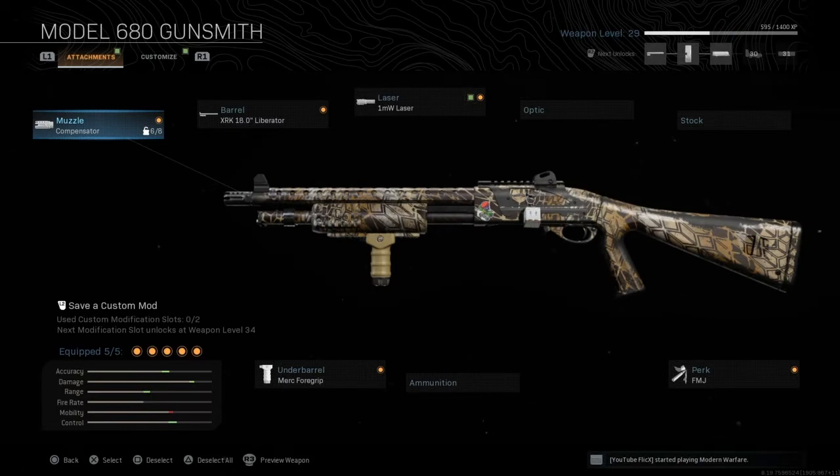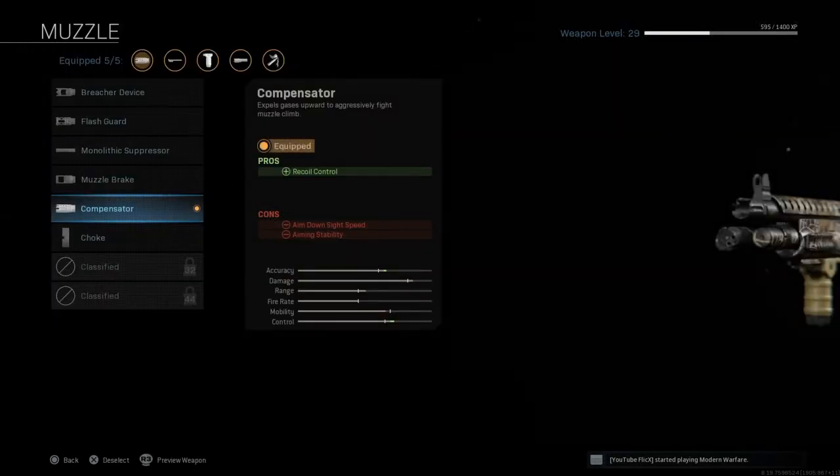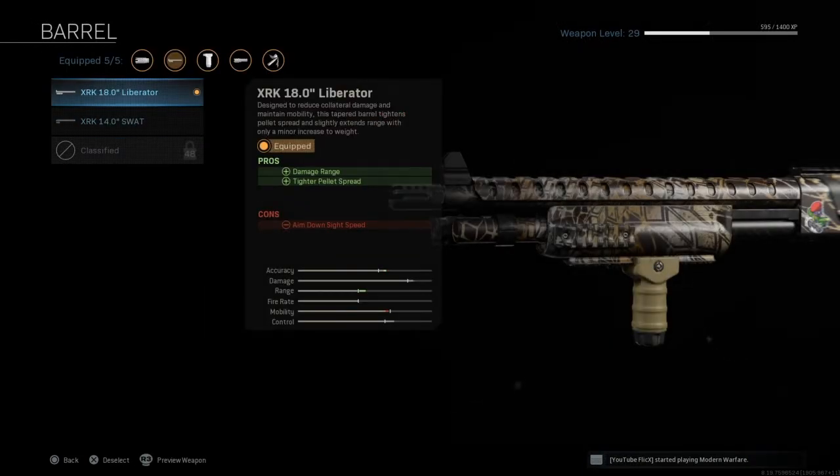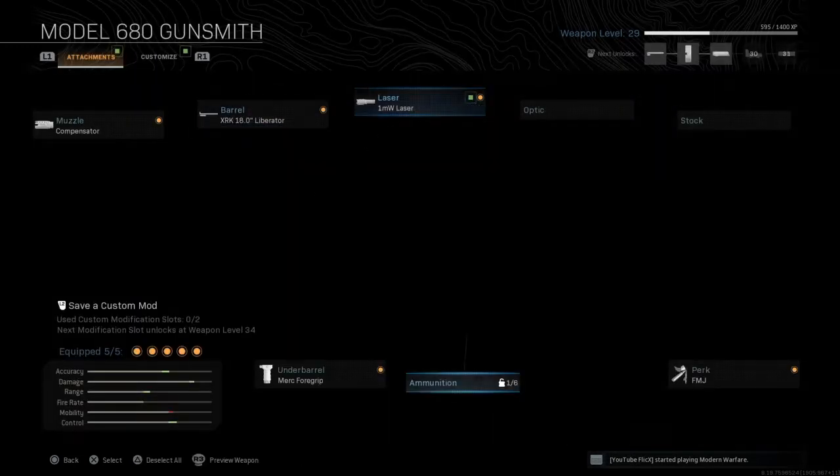The weapon I use for close-range battles in this loadout is the shotgun — in my opinion one of the best shotguns in the game. The muzzle I use is the Compensator, which helps with recoil control. The barrel I use is the XRK 18 Liberator, which is really good for damage range so I can shoot a little farther.